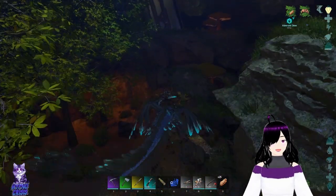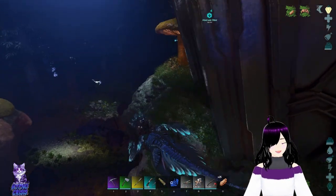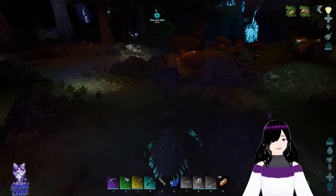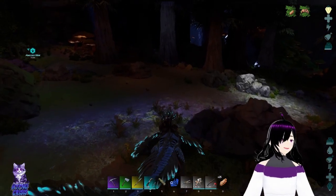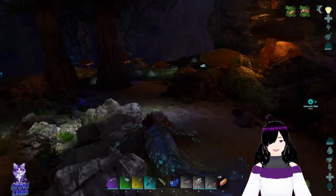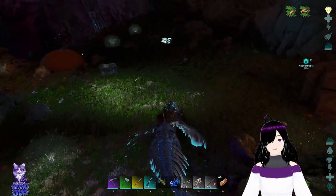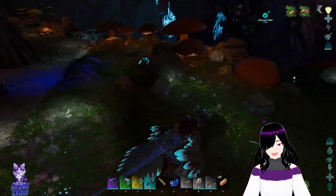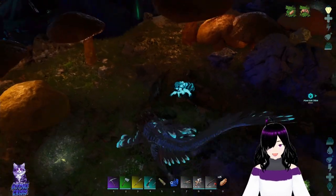Only after like the third or fourth dino wipe, one spawned in - just one. I found it and did the whole taming thing, then uninstalled the mod again because I don't want to use Dino Finder on our series. It's very useful but it feels a little bit too cheaty for my taste. But that's how we knew when one spawned in.